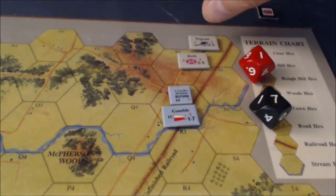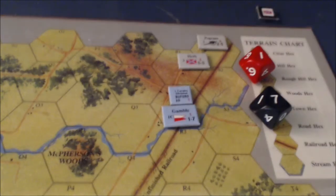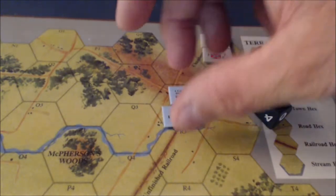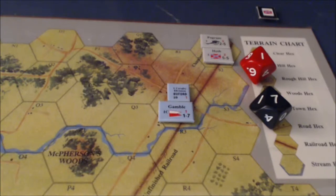They'll have more units coming on here. Stacking limits only apply at the end of movement. So the Confederates can bring on reinforcements right after I move these guys out of the way. The advance is of the attacker or the defender — occupation of hexes uses no movement immediately after an attacker wins the combat. Defending units never advance. That is where we stand at the end of the Confederates' Turn 2.